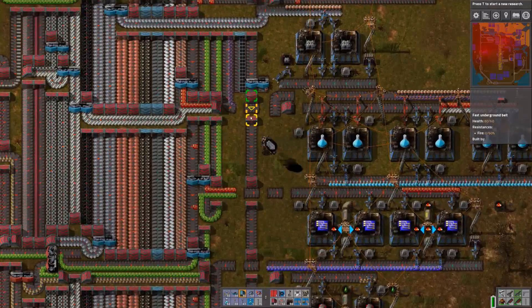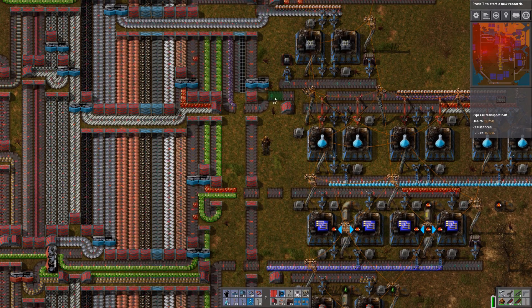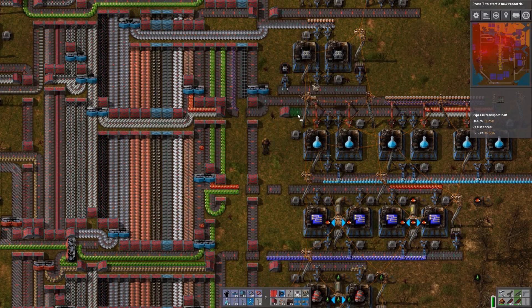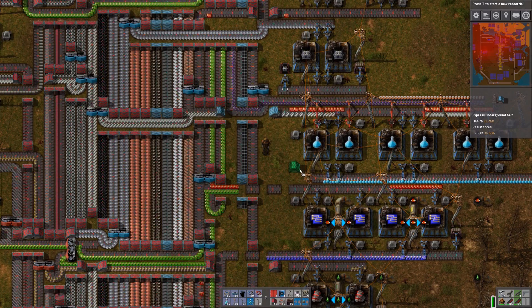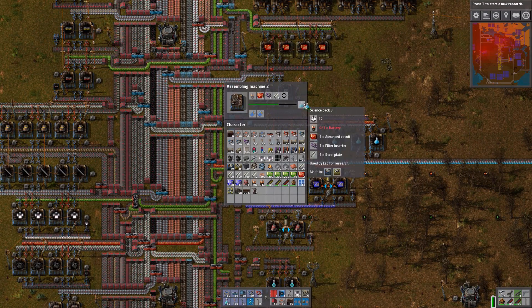This should just go downwards. The problem was that I didn't think — this should only be moved one step, not two. So this should be like this, and this should go like this. Underground pipe, underground pipe, and then we go on with that. Remove that, remove that, and make sure we have the same color on the underground pipes on both sides — otherwise it won't work.